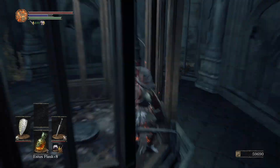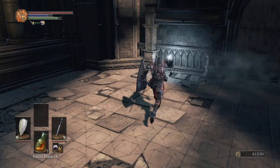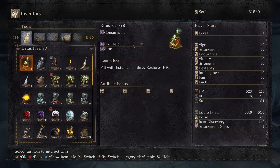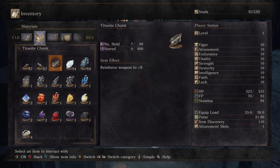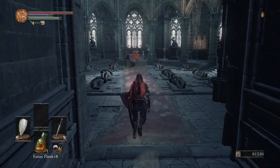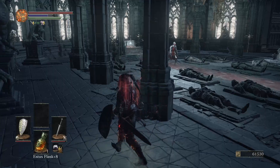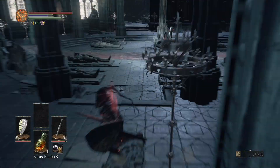At the top, just follow the path and kill all the enemies if you want. You can also pick up the Titanite Scale and the Titanite Chunk over here. I'm going to open the shortcut door, and while I'm at it I look through my items and notice I have seven Titanite Chunks. I thought that if I could get one more I could upgrade my weapon to plus 10, so I head into Lothric Castle to find a chunk — but as it turns out I was wrong, so this ends up being kind of a waste of time.